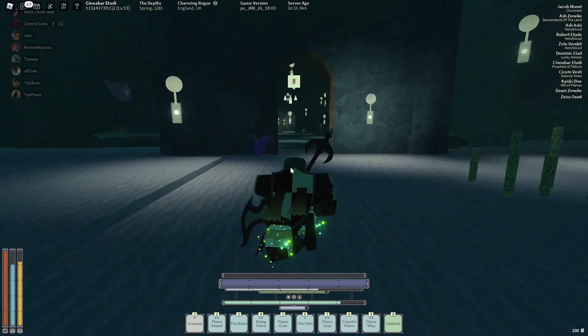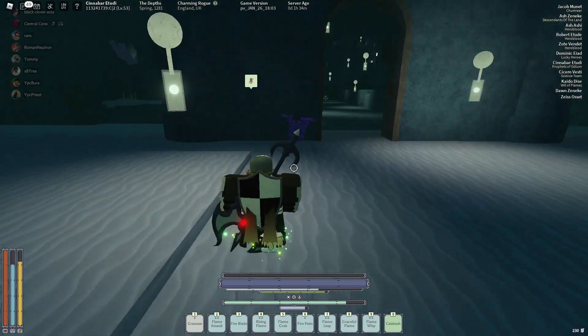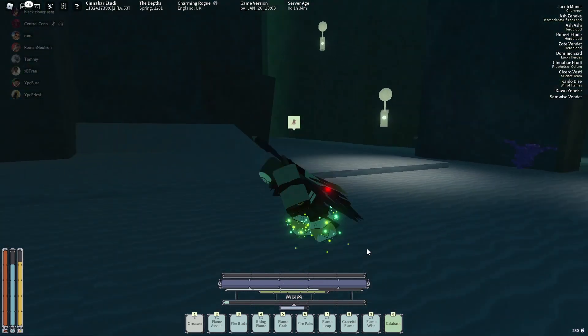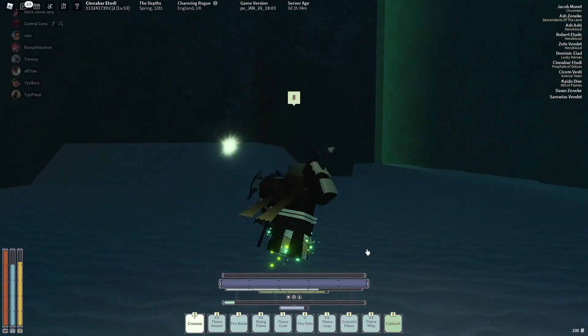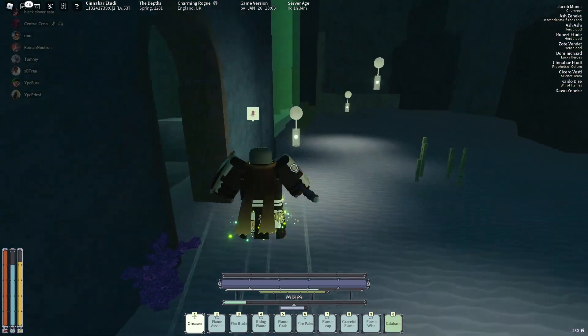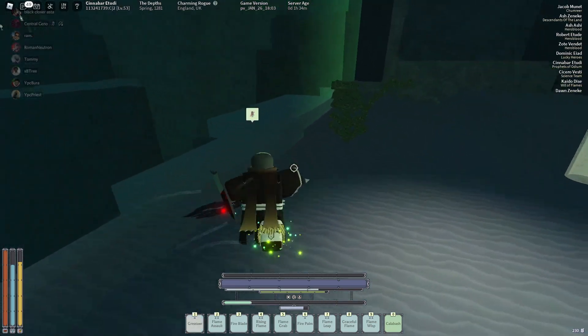Now let me show y'all what actually happens when you come here dead. So if you came here drowned, this is what happens — it takes all your ether and ragdolls you. It does that to anybody. And as you can see, there's a whole barrier all through there.